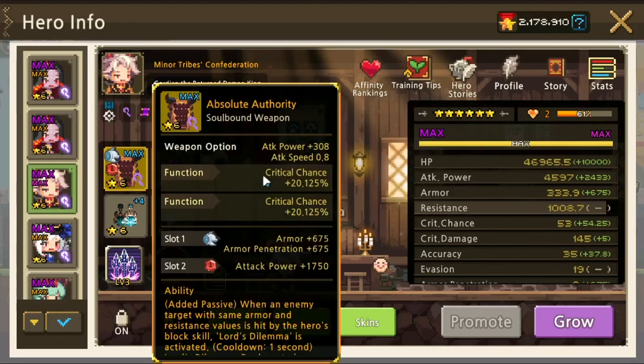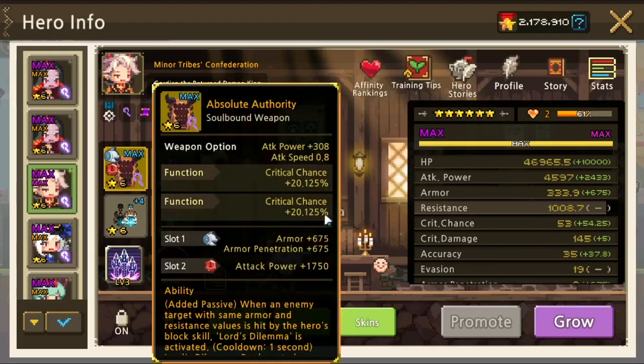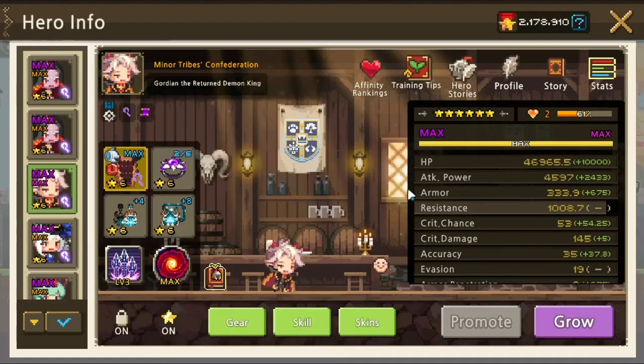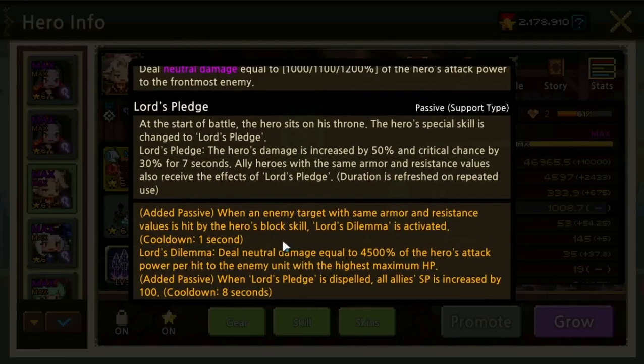For the build, you can go either double critical chance or double critical damage depending on which team you are using. If you are using a team without much critical chance buff — like Kaede Haruki or Kaede Sfera — then you will need to use two critical chance pieces. This is because at challenge, there is a minus 50% critical chance resistance debuff. So we need to compensate for that minus 50% critical chance, meaning we need to get 40% here, and then another 30% from Large Pledge, plus Aubrey for more buff.